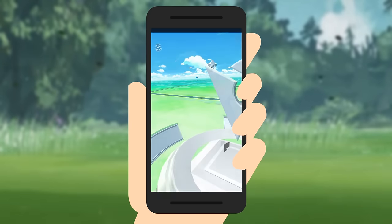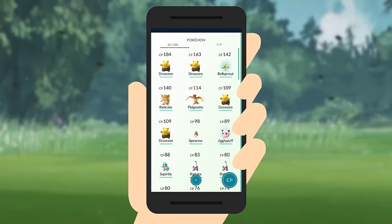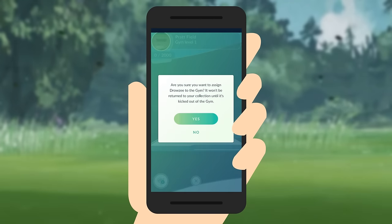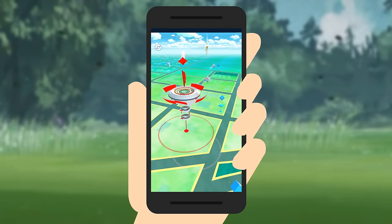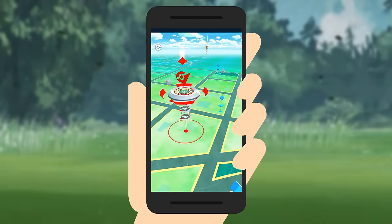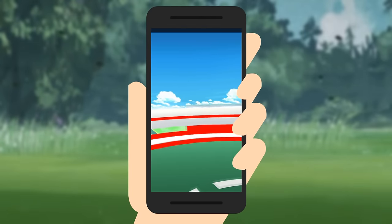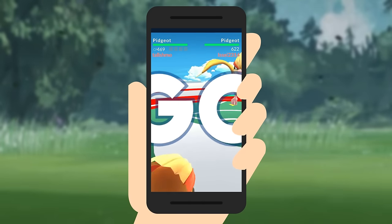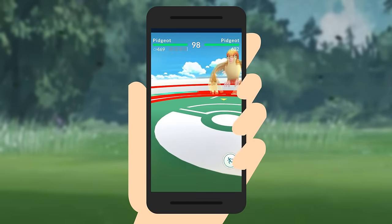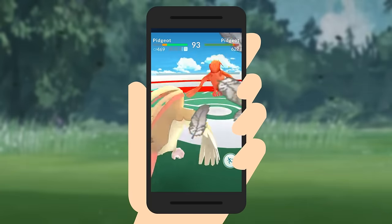A neutral gym is not controlled by any team — it will be gray on the map. Anyone can claim it by simply tapping the gym and assigning one of your Pokemon to defend it. You probably won't find too many neutral gyms in the wild. A friendly gym is any gym controlled by your team. At these gyms, you can practice battle amongst teammates to raise the gym's level. You choose one Pokemon to go up against a Pokemon defending the gym. Win or lose, practice is good for your team and it can level up the gym. Leveling up a gym makes it more difficult to overtake, and it's also a good way to earn more XP for your character.